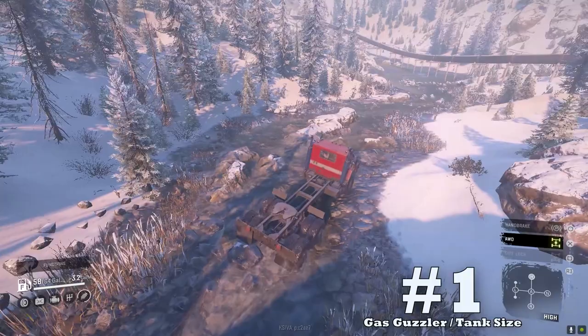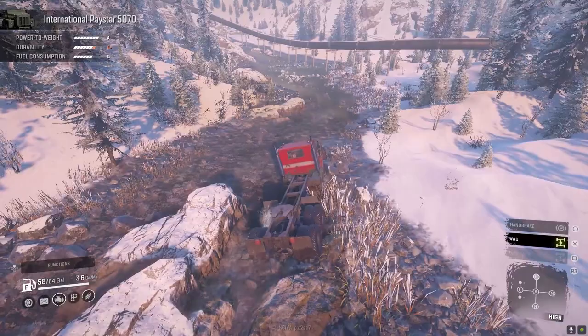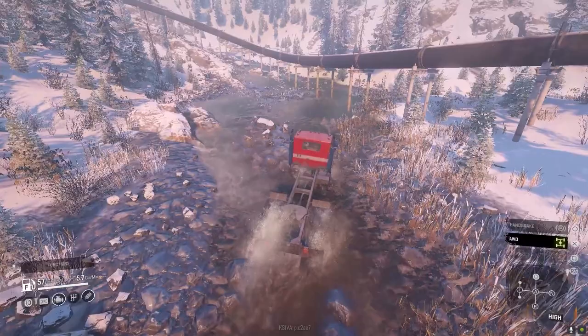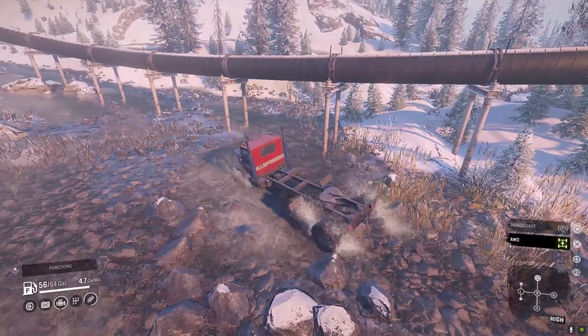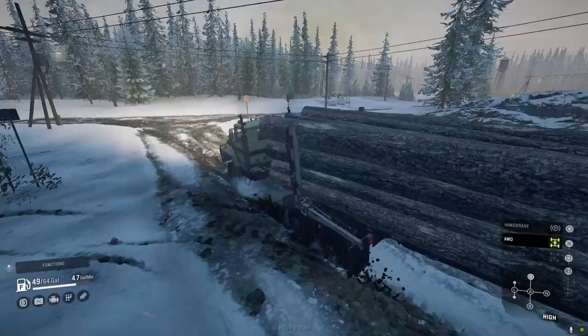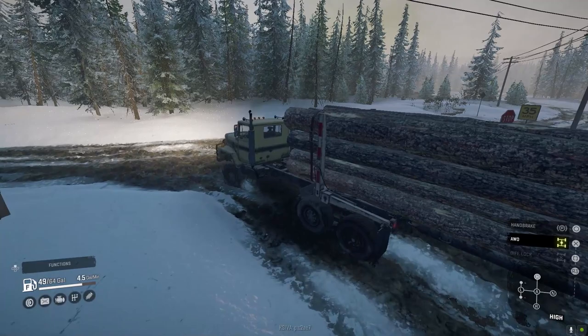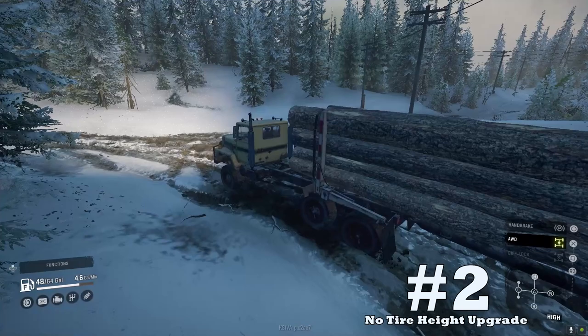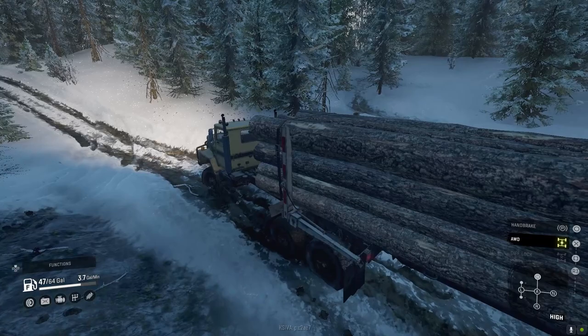Bad news first. Downside number one: gas guzzler and tank size. Any vehicle that burns more than 4.0 to 4.5 gallons per minute is considered a bad fuel economy vehicle. The 5070 can easily get above the 5-gallon-per-minute range under load and sometimes touch 6 gallons per minute. Bad fuel economy coupled with a small 240-liter, 64-gallon tank makes the PayStar's range very limited. Setting up fuel stops will help mitigate this.